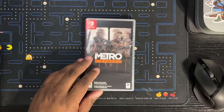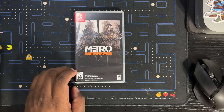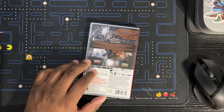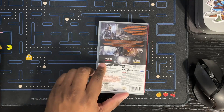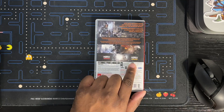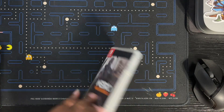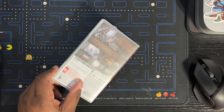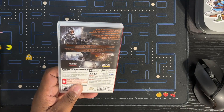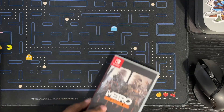Next, Metro Redux. I believe this has Metro 2033 and Metro: Last Light Redux. They're both Redux, but yeah, two games, one cartridge. I believe they're both on the cartridge as well — there's nothing on here about additional downloads, so I believe they're both on the cartridge. I'm okay with that.